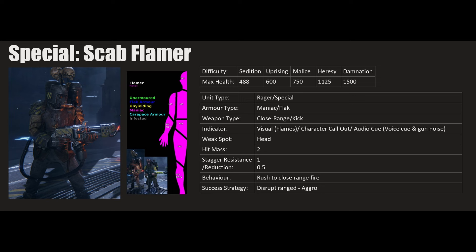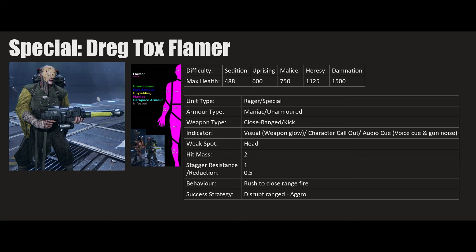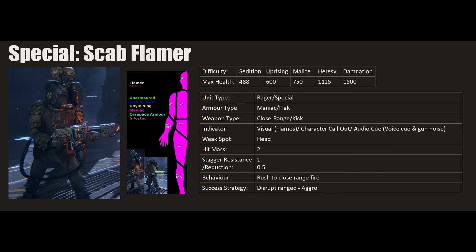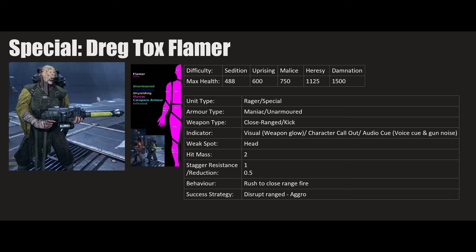Flamers are ragers and specials — maniacs. They have flak and unarmored armor, and both close-range attack and a kick or push if you get too close. Visual cues: the Dreg Tox Flamer has a green glow on the weapon; the Scab Flamer has a fiery pilot light at the end. Your characters call them out at close range, and they have unique audio cues — different voices but they share the same gun noise. The Scab is male, the Dreg is female.